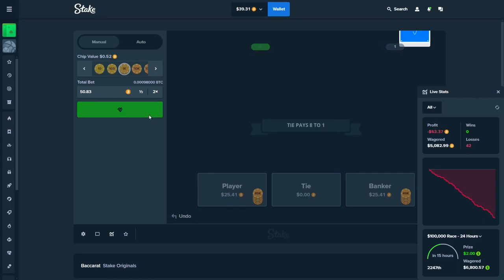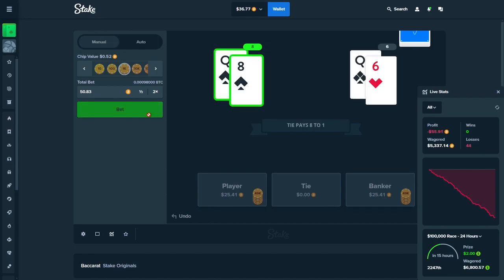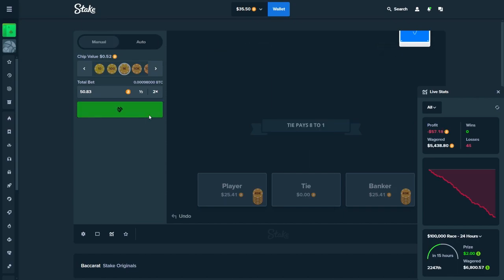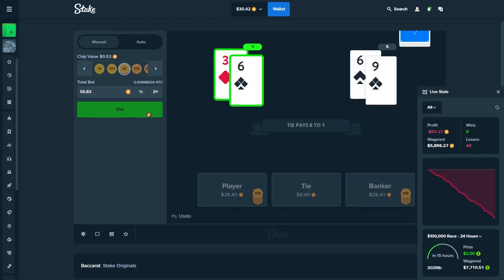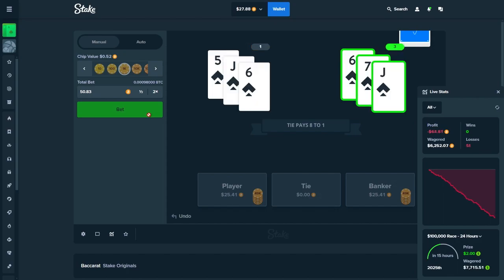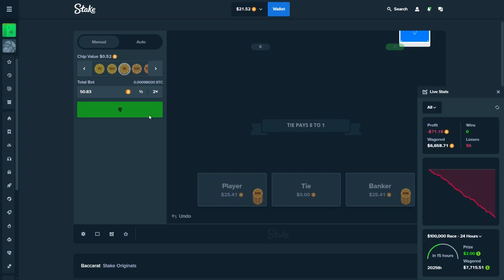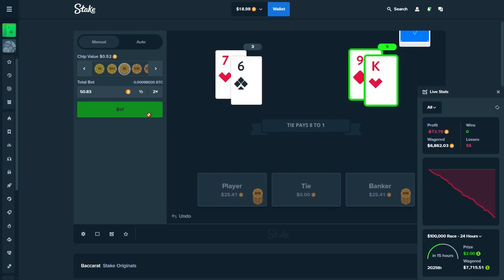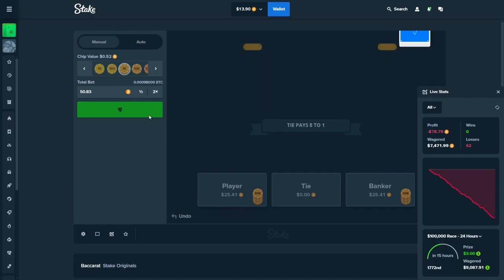As you guys can see we now have 5k wagered and we've lost around $54, so it's basically $50 lost every 5k wagered, or $100 every 10k wagered. But if you are using my code SCORPIONFK you can get instant rakeback — money back on all your bets — and you can also claim weekly, monthly, and other giveaways from me in the Discord server, link down below.